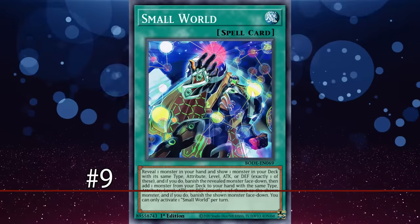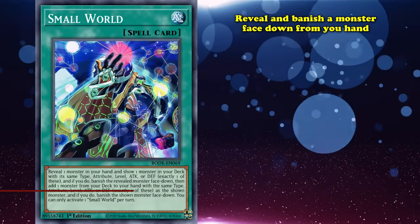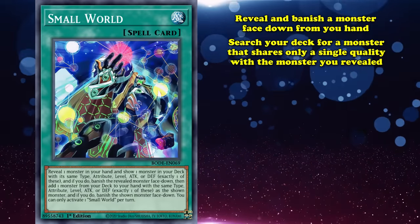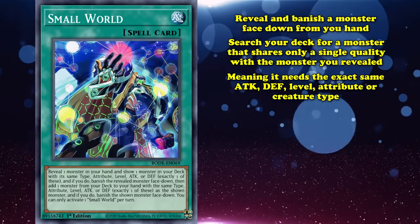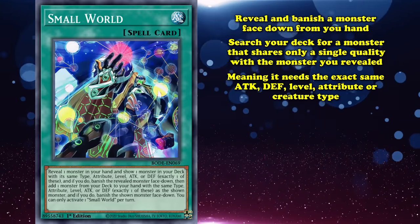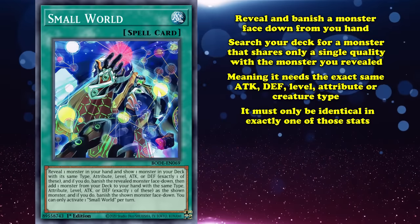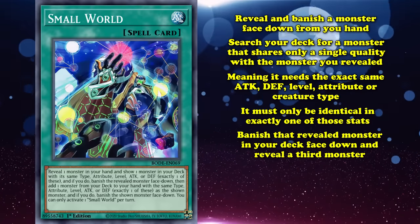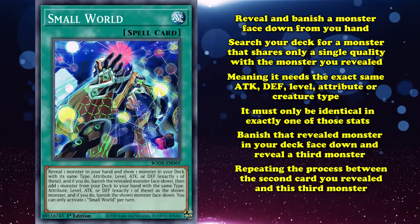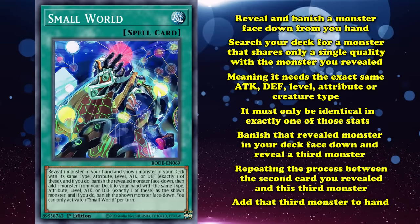Next up at number 9, we have Small World. This card's effect lets you reveal and banish a monster face-down from your hand, then search your deck for a monster that shares only a single quality with the revealed monster — meaning the exact same attack, defense, level, attribute, or type, but identical in exactly one of those stats. You then banish that second card face-down, reveal a third monster sharing exactly one quality with the second, and add that third monster to your hand.